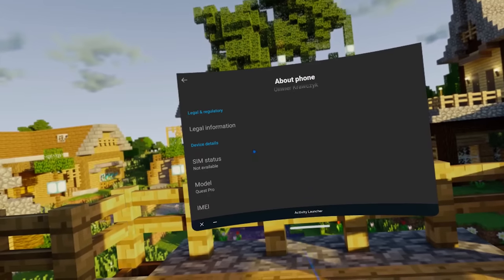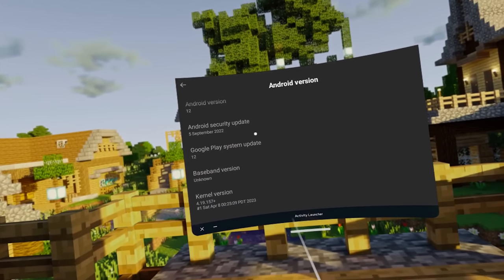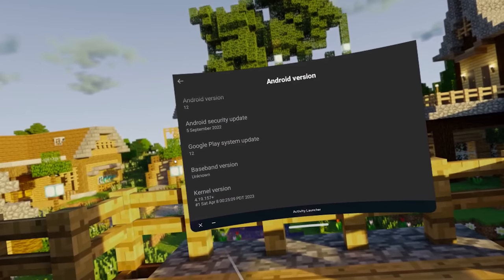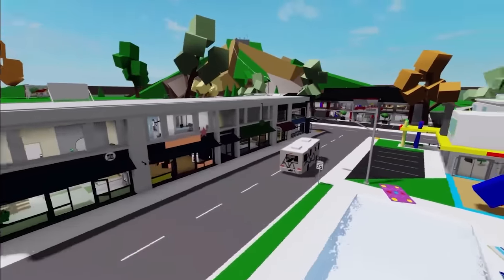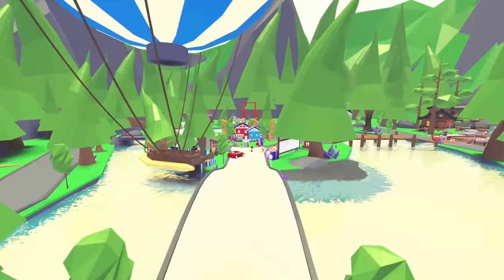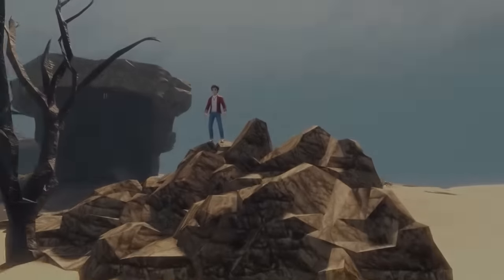I originally thought that maybe with the latest Quest update we would actually be able to launch the app, because in settings it does give me the Play Services version, which I thought was pretty crazy. But apparently that didn't help either. This is a weird one for me, as Roblox does run on Huawei phones — and Huawei phones don't have Google Play Services. They don't even have the Play Store; they have something called App Gallery. So I've tried a bunch of different things.